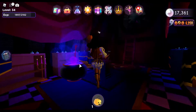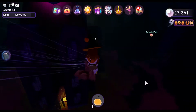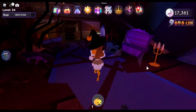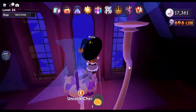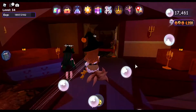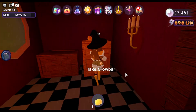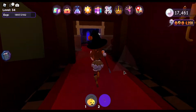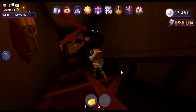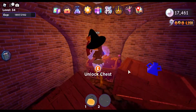Now the last two are going to be inside of the haunted mansion, so let's go back inside. The first one is going to be up here. For the next one we have to go over here and grab the crowbar, and we just break that. Then down here we're just going to turn right — and there it is.